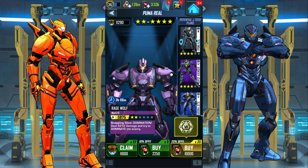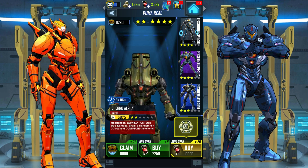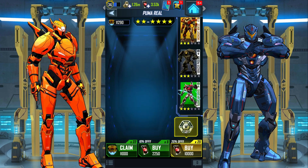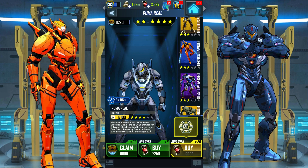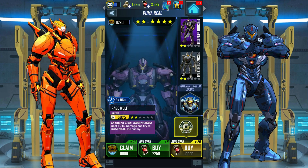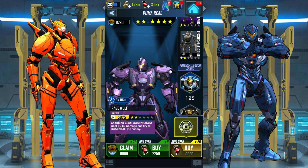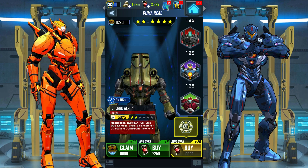Puma Real is available — four stars. Not sure if I can obtain him but I will try my best. It's all luck-based. Aurora Zeta, Midnight Winter, Bracer Phoenix, Guardian Bravo, Quake Meridian, Saber Athena — let's go! I don't mind any of these actually, they are so awesome. 125 shards for all of them.